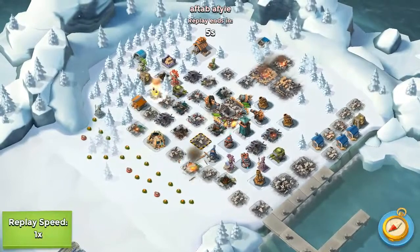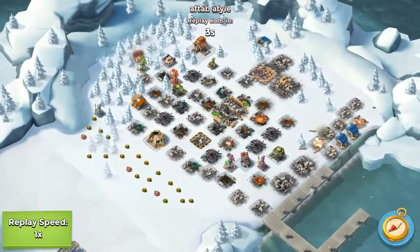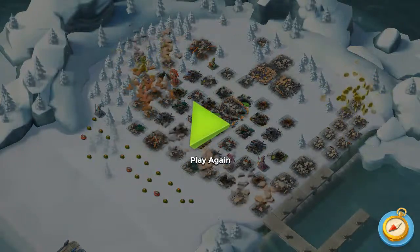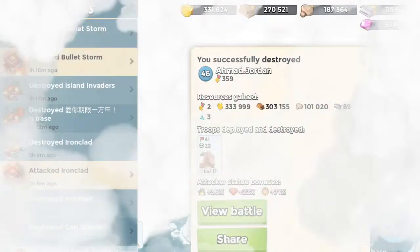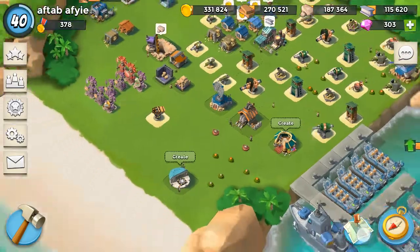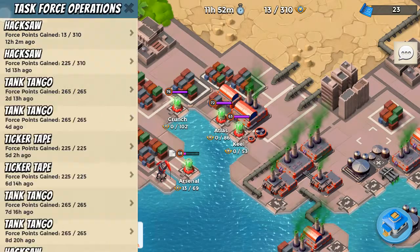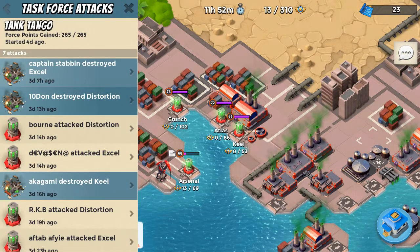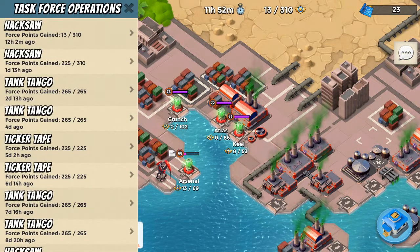Warrior rush is the best strategy for higher level bases if you are going offensive. I think until you get scorchers, warriors are the best. I'm going to show you how I destroyed a tank and tango base from three or four days earlier with my smoky zookas.